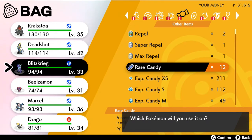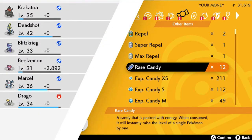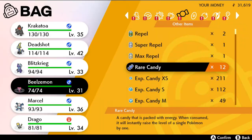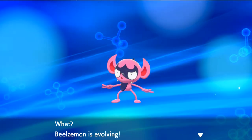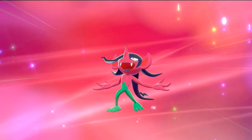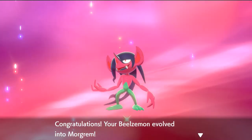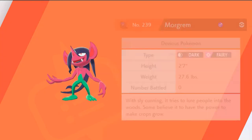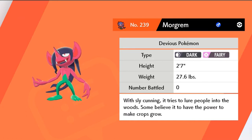I think Blzmon actually evolves now too, so let's go ahead and give it a rare candy. Level 32 — I was right! How many evolutions are we going to have in this one? I think this counts as like five evolutions in one episode! Look at that — it becomes an emo imp! So here we have Morgrem — the Devious Pokemon, Dark and Fairy type, two feet seven inches, weighs about 27 pounds.